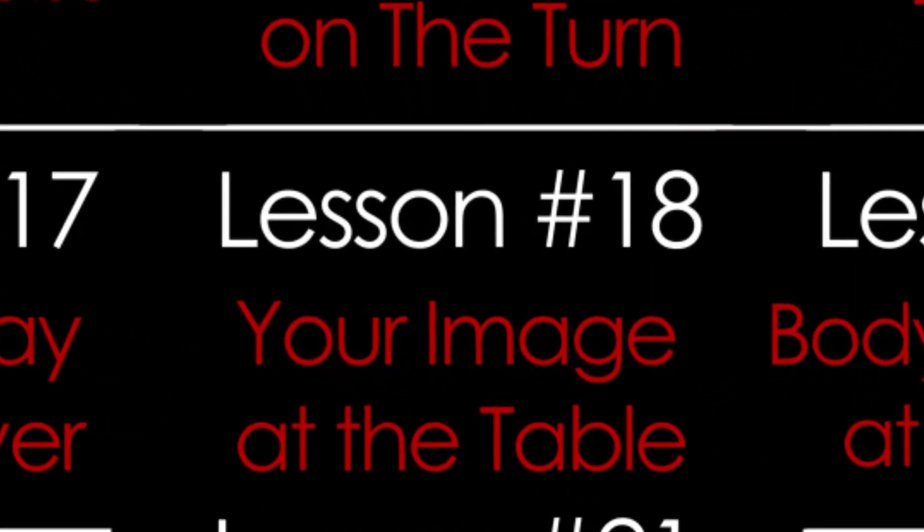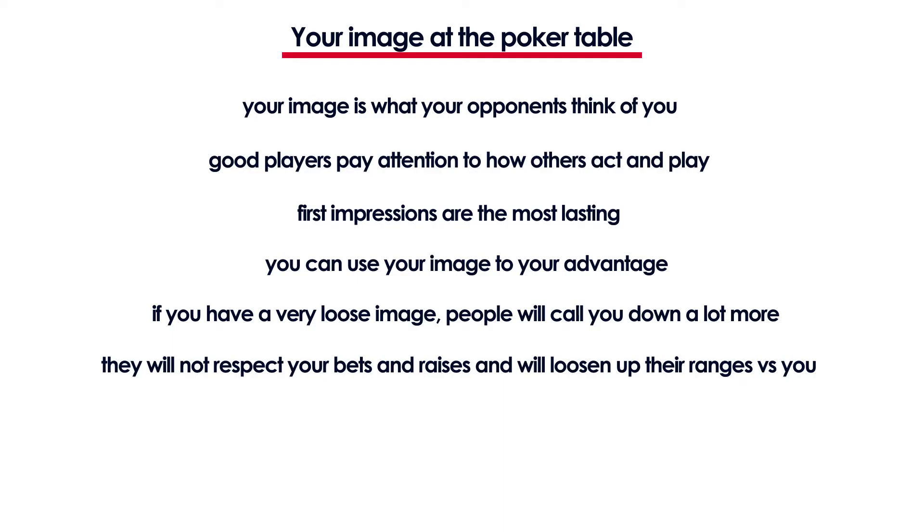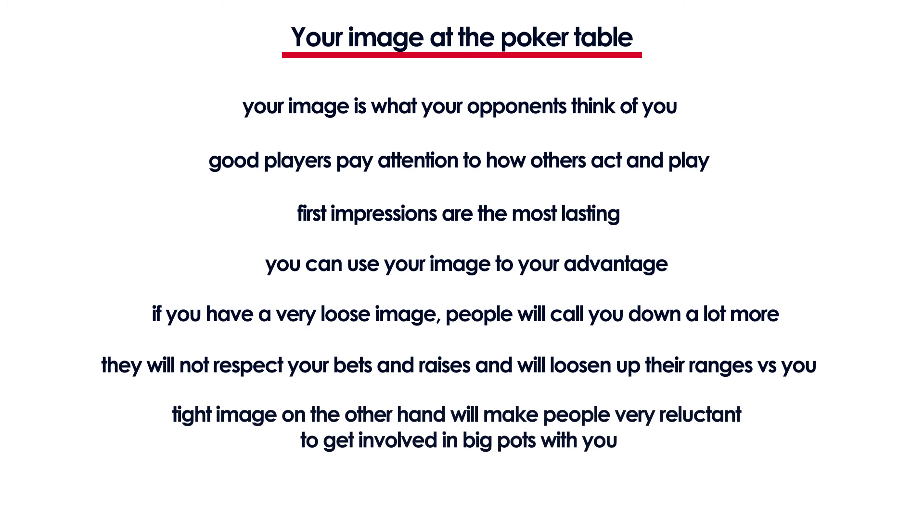In lesson number 18 you will learn about your image at the poker table. You'll learn why your image is important and how you can manipulate it to your advantage. For example, if you sat at a new table and haven't played a single hand in the first two rounds, your opponents think you're very tight and you'll have a hard time getting paid with pocket queens. But you can use that tight image to steal the blinds, three-bet light, and bluff a little more, because other players will respect your bets much more.